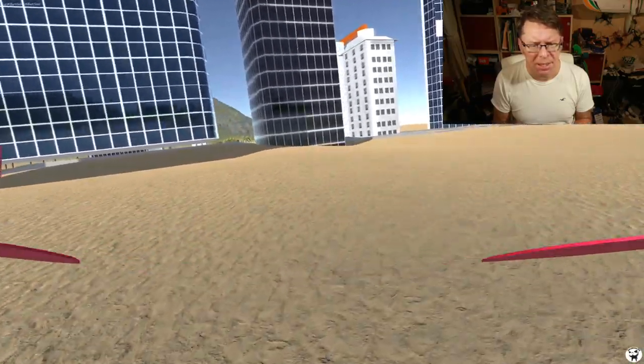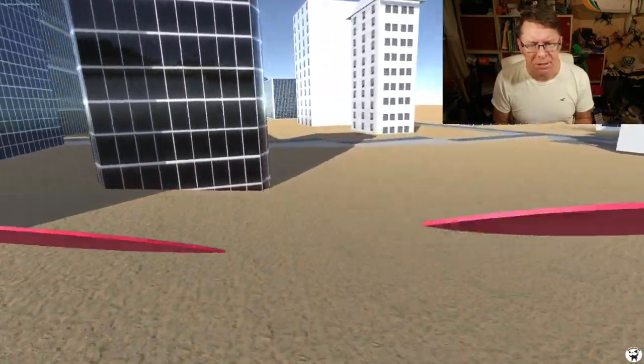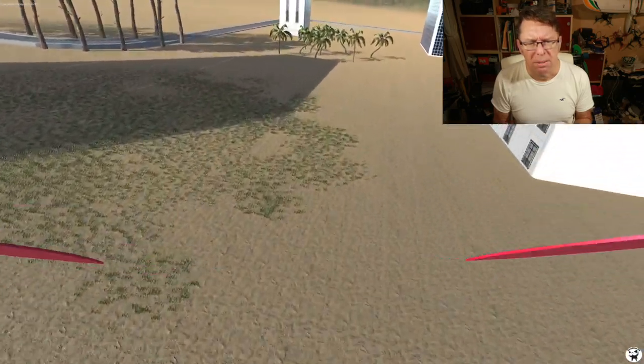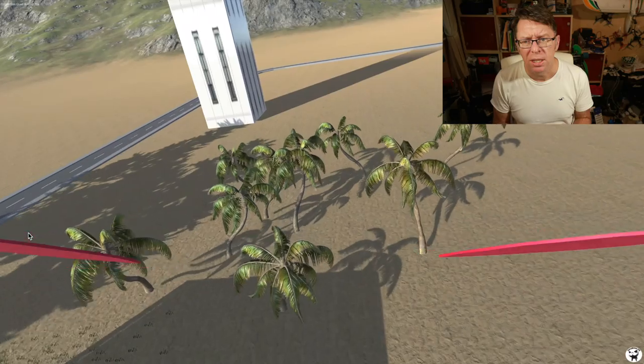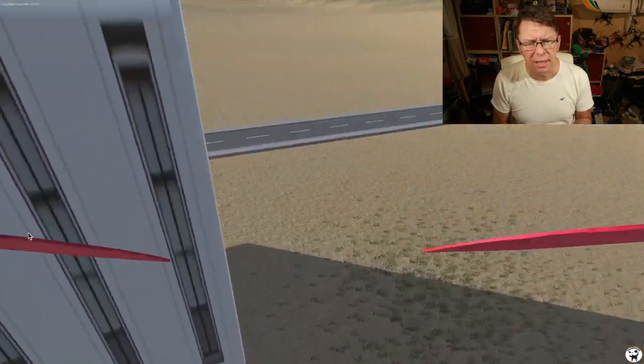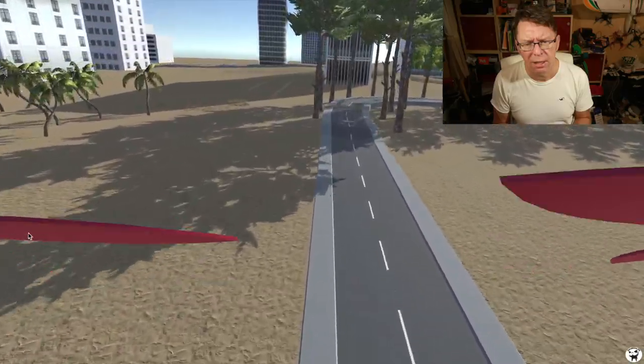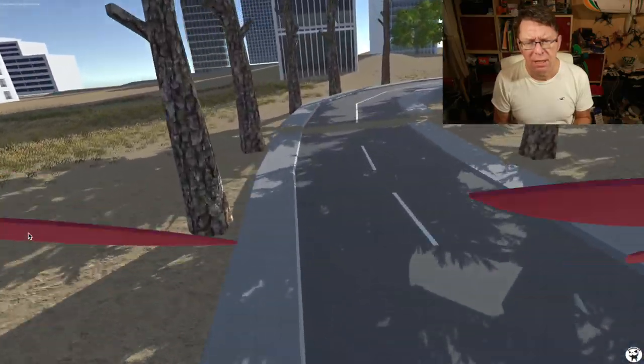Surprisingly, a number of people didn't point that out — maybe you weren't paying attention. And there was a little graphical glitch that was annoying people, where one of the roads didn't quite connect properly — just here. You can see how this road is sort of flickering and you can kind of see the sand through it. That's not good.